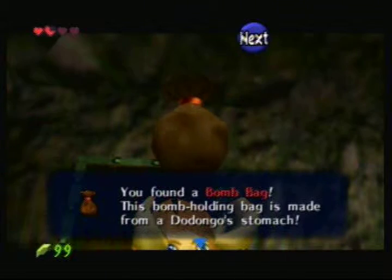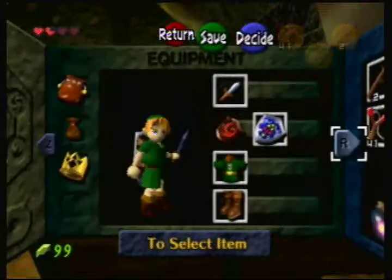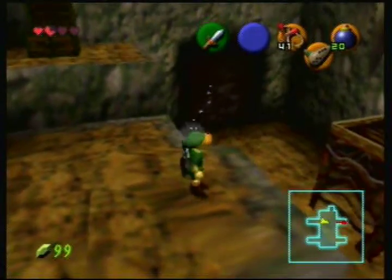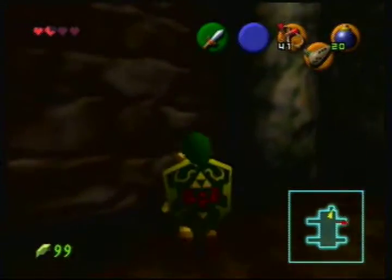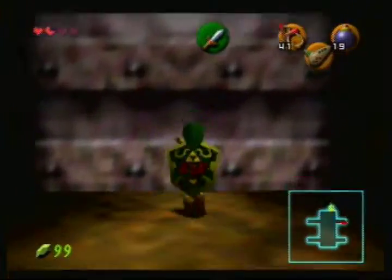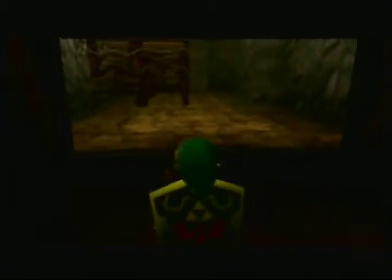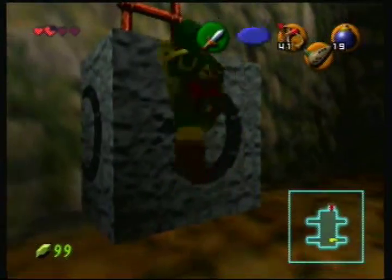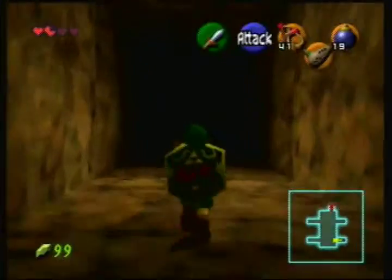We got a bomb bag! I think personally this is the most useful item in the stinking game, mostly. We could go down there out of curiosity. I forgot what's inside here - so while you have a bomb, why not? These scrubs will sell you a lot of stuff. Nothing really important, just supplies - I think one's a bomb and another is sticks or seeds.